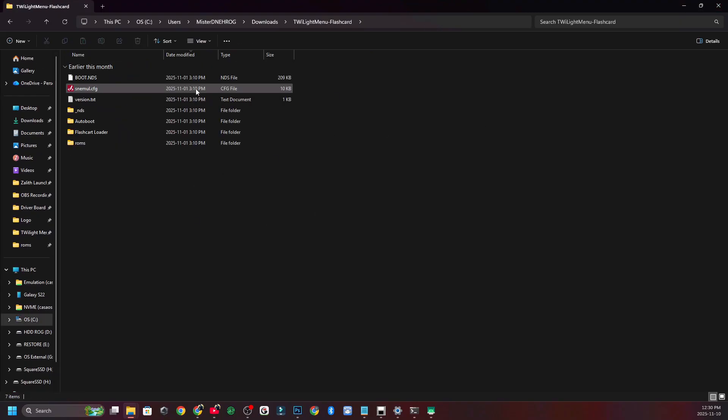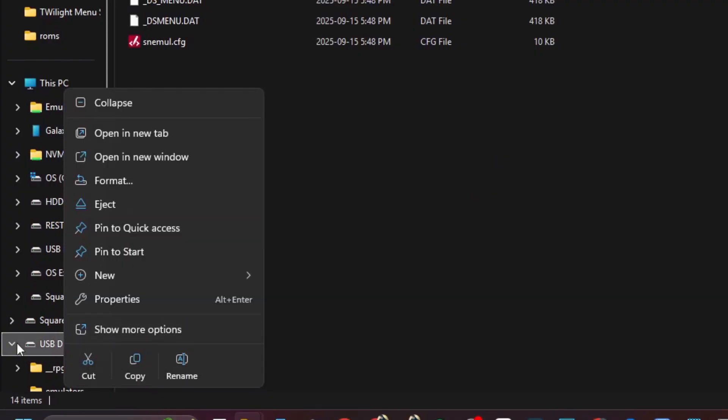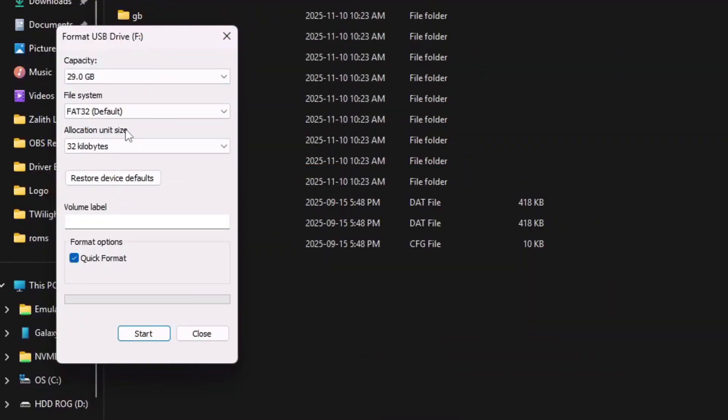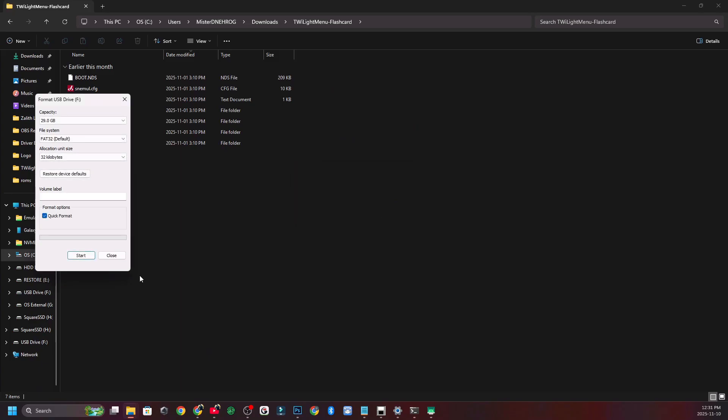The first three files that we're going to want to grab are going to be shown in the next section. Plug in your microSD card into your computer. Right-click on your microSD card — mine is USB Drive F — and click Format. Make sure you select the allocation size to be 32 kilobytes. Don't go any higher, don't go any lower. If you have an SD card that is bigger than 32 gigabytes, you can watch my video linked below that teaches you how to format SD cards larger than 32 gigabytes. I highly recommend just getting a 32 gigabyte card. Now click Start, click OK, and wait for that to format. Once formatted, click OK, then click Close.